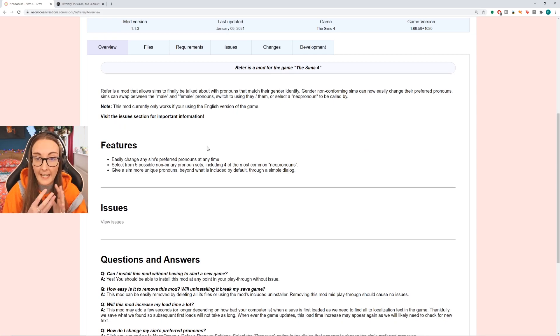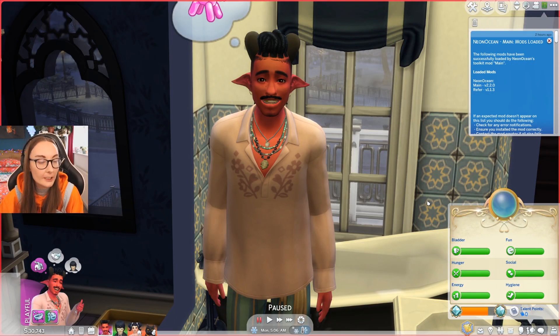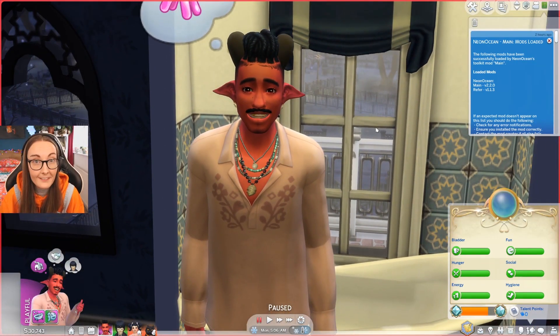This is great if you are playing out trans storylines and want to represent trans characters and switch their pronouns, or if you just want to use gender non-conforming pronouns from the get-go. There are five possible non-binary pronoun sets including four of the most common neo pronouns. You can also give sims more unique custom pronouns beyond what's included by default through a simple dialogue. The sim you'll recognize if you watched my paranormal mini playthrough — this is Kalem. Kalem is non-binary, uses they/them pronouns, and we're gonna switch up their pronouns in this save file.